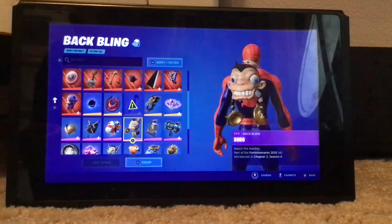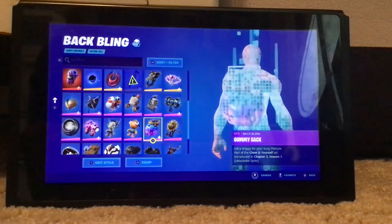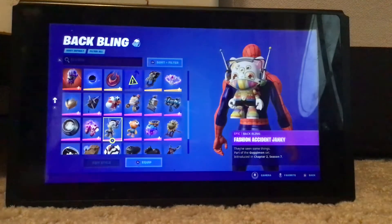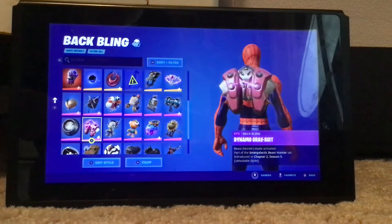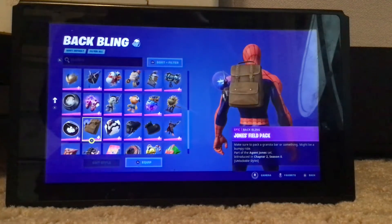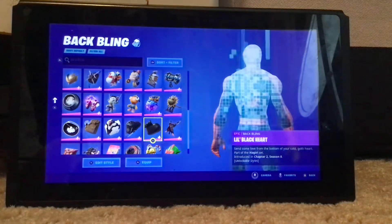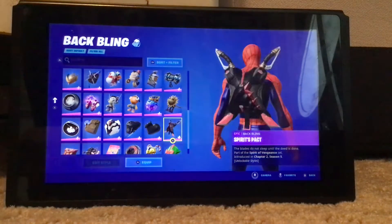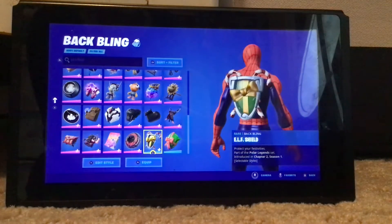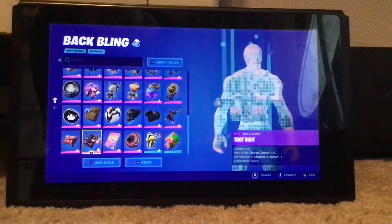Bobo, Breakfast Bounty, Buzz Pack, Hay Nest, Gummy Sack, Fish Stick Janky, Faction Accident, Janky Dynamo, Grav Suit, Chowdown, Inky, Jones's Field Pack, Catapack, Core's Tool Kit, Little Black Heart, Spirits Packed, Shield Surprise, Elf Shield, Wild Heart Buckler, Unicorn Flakes, Trot Shot.